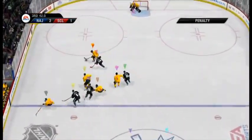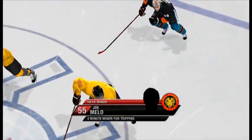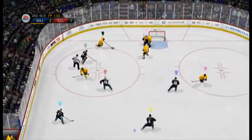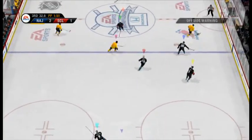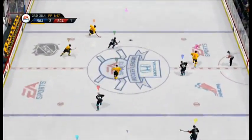Gotta get rid of that puck in that end. Through center ice to May — play goes on but there's a delayed penalty coming. Tripping — I mean, you gotta be a lazy player to trip somebody like that, work harder man, come on. Good defensive team win on that draw; that's gonna move the puck up and out.